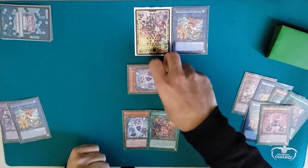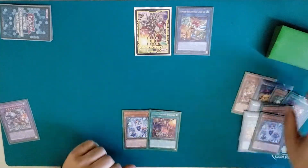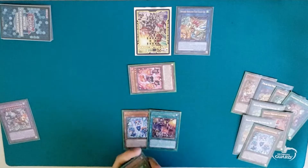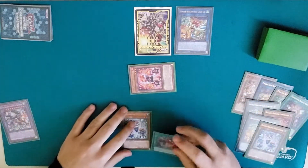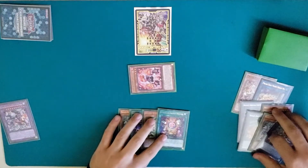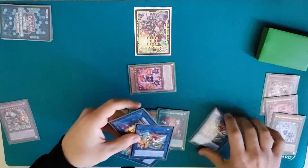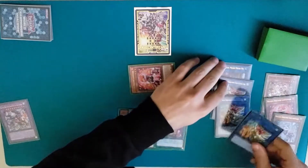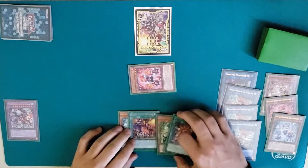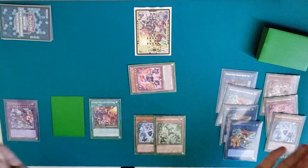But you cannot stop here, because you also need to trigger the water effect to go for your third Doodle and special summon one of these — let's say the fire one this time. Then, if they Nibiru here, you do the same. If not, you activate the Doodle effect, add the missing pieces — so these two — and your grave is looking like this: Roxy, fire, water. Three Doodles. Still okay — with the draw one you can shuffle them back with Pranks. Set Pandemonium and pass.